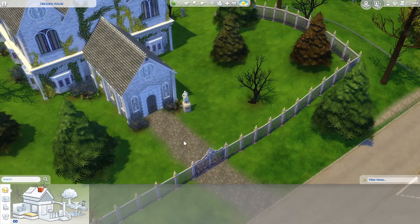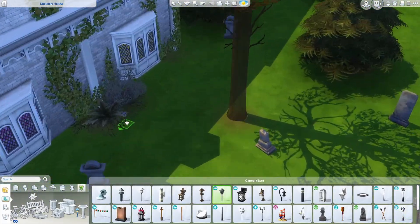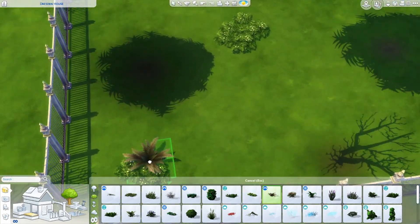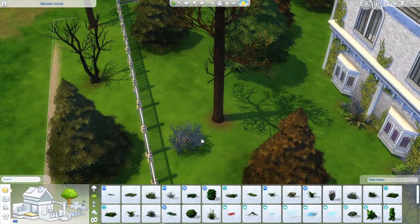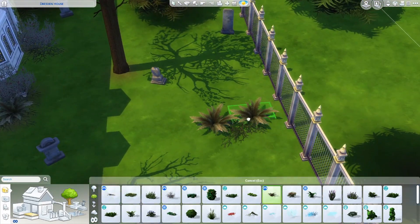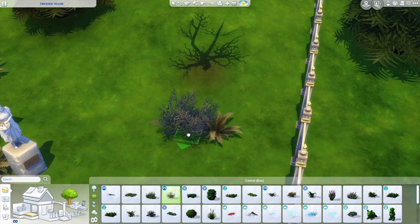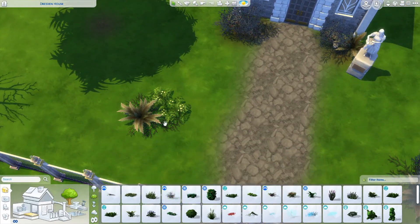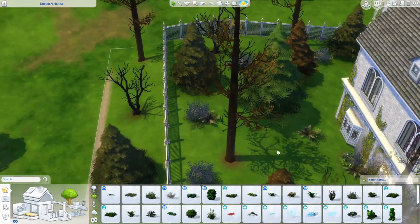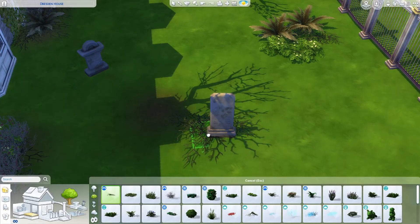I want to start building more with storylines - I did a shell challenge recently where I created a storyline about a creepy doctor with something going on in his basement and built a haunted house around it, which was really fun. Let me know if you'd like to see that! Also, let me know if you like this two-part speed build format - doing exterior in one video and interior in another. I think I want to do that for bigger builds because I don't want to cut out cool stuff like the landscaping.